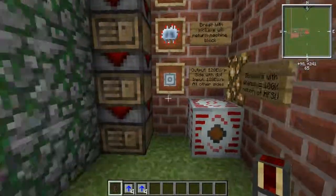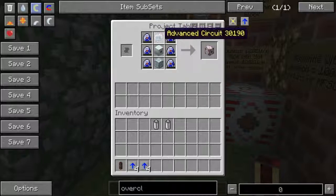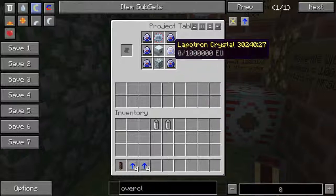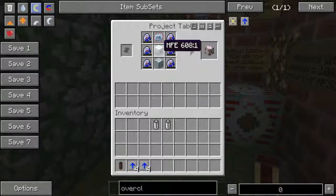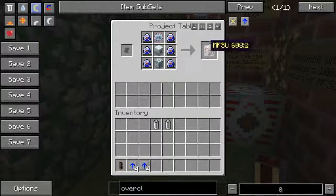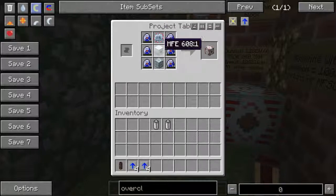Here's how the MFSU is made: six Lapatron Crystals on the sides, an advanced circuit at the top, an MFE in the middle, and an advanced machine block. You've got four diamonds from the MFE, and you'll need a diamond for each Lapatron Crystal — so about ten diamonds total. It's kind of worth it though, given the storage space — make two or three and you can buffer up a lot of EU for later.